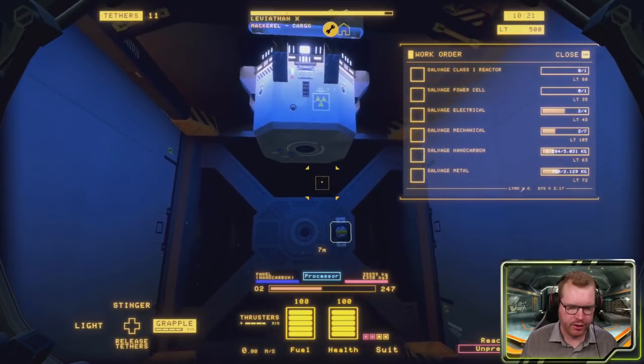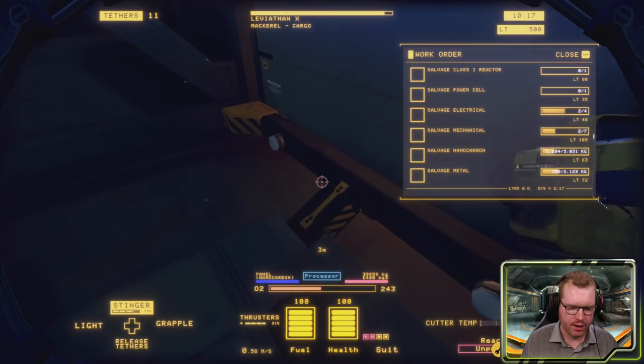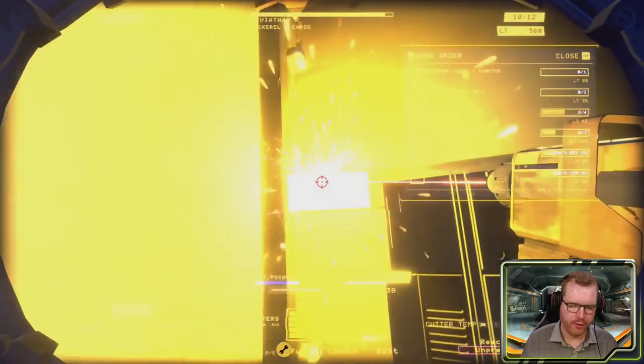Here at the back of the ship we have the reactor. We need to be careful with the reactor because as soon as we move it from its protective housing, it will begin to overload. So we need to get it down into safety on the barge before the whole thing explodes.